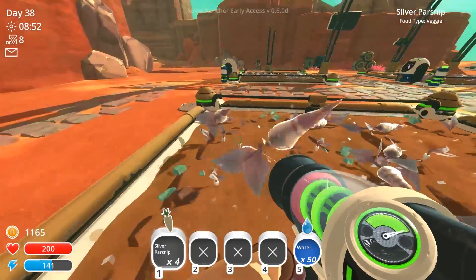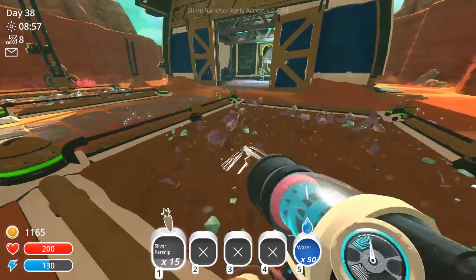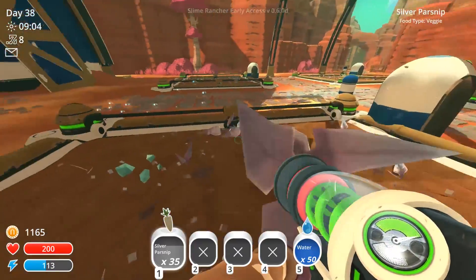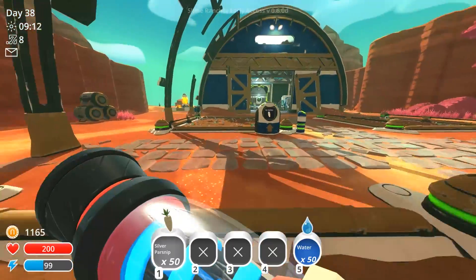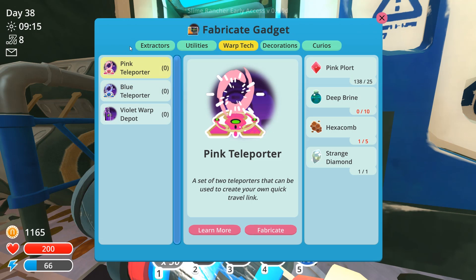If we go down to the lab for just a second, I'm going to show you everything that's been going on. Let me quickly grab these silver parsnips - every single one of these plots is silver parsnips right now, because I'm thinking of making my mosaic slimes with a lot of different slimes. Mosaic are worth a lot, so if we combine mosaic with a lot of different slimes, that might be quite good.